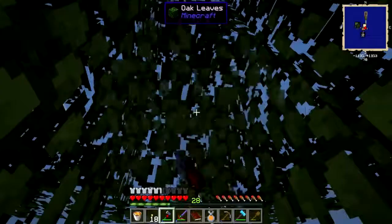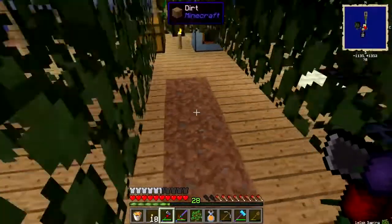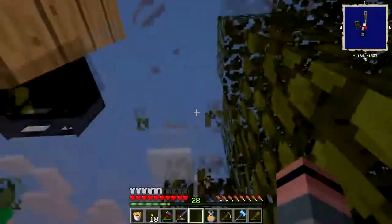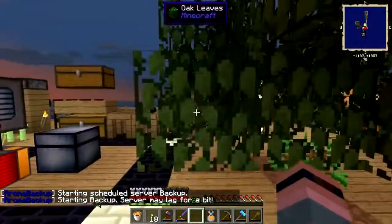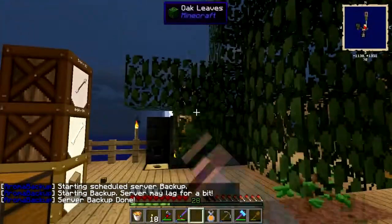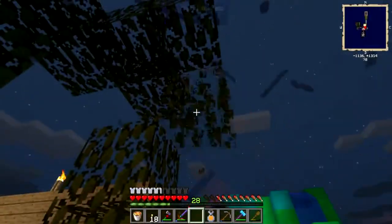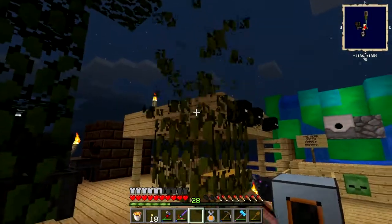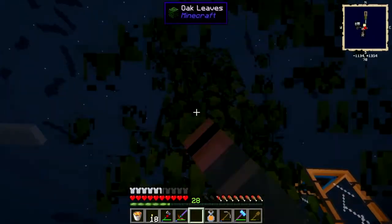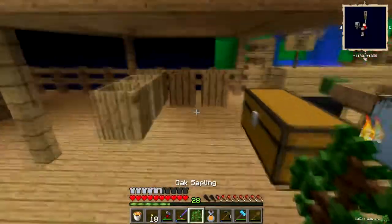I need to build a proper tree farm at some point. Get these trees out of here. I'm not using the crook because I really don't need it that much at this point. I don't need the saplings to compost — I just need enough saplings to replant, and everything else goes in the bin. I'm getting enough rotten flesh from the farm that I no longer need the saplings for compost.